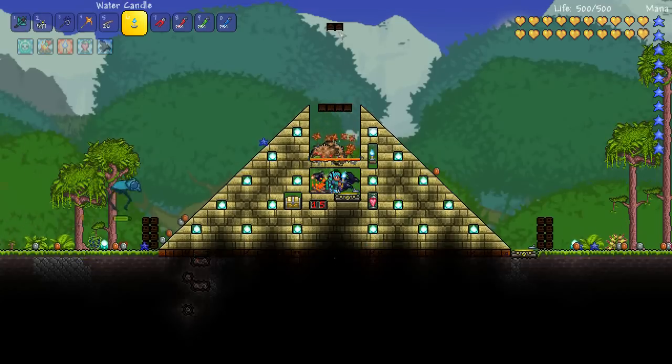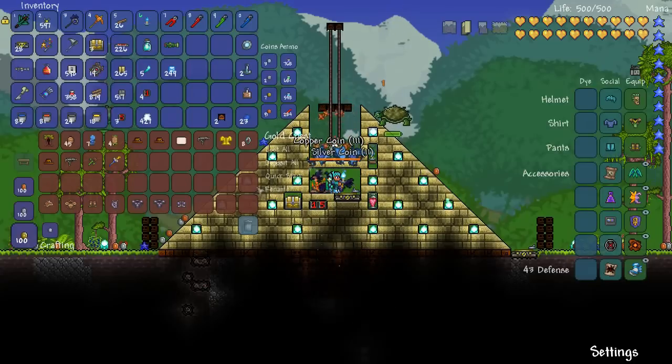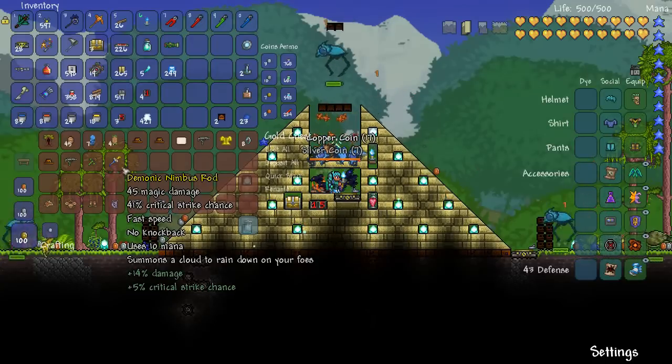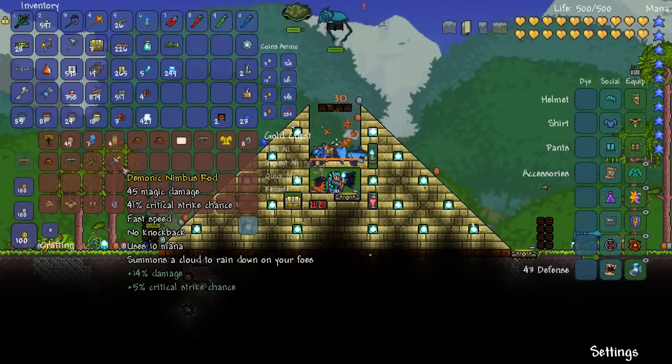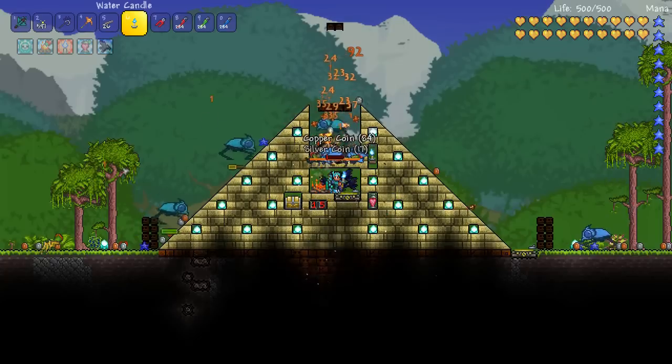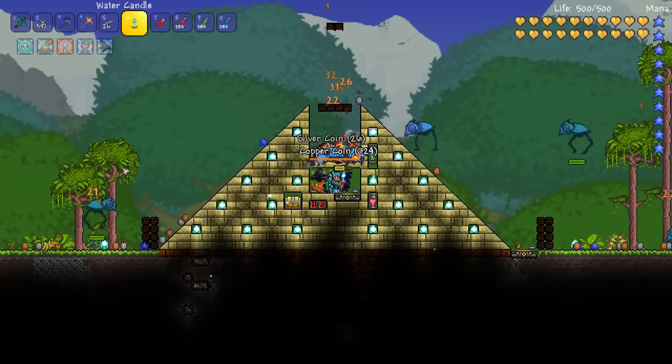I've put two spear traps there, and you're probably thinking: just two, what are you doing? The reason is, when I was testing this trap — and we'll have a quick look at the loot chest — when it was raining, I noticed a little cloud came over and it dropped a little present. So this technically spawns nimbus clouds as well, which was kind of cool.